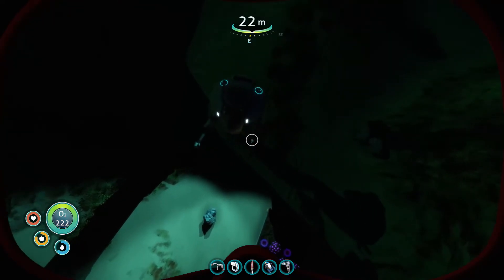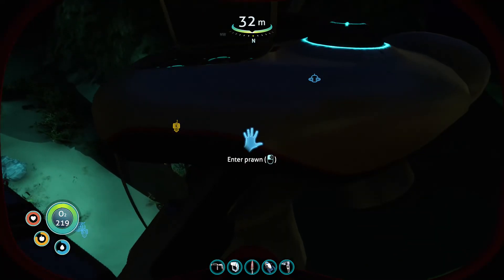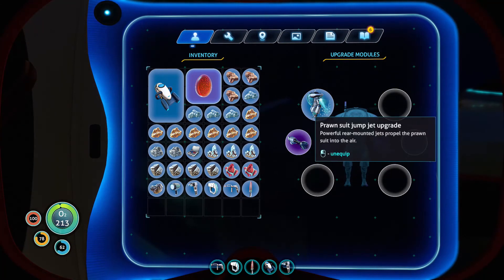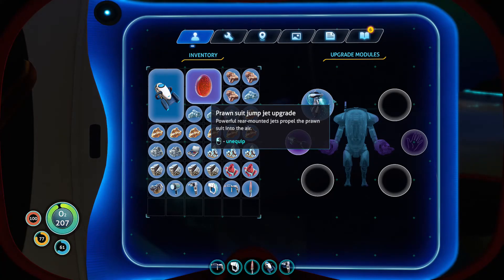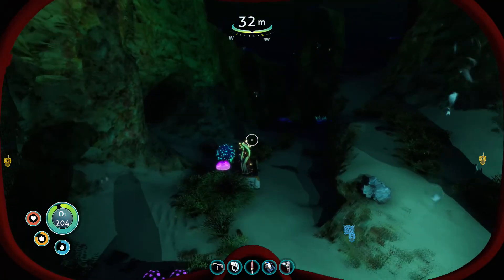Down here I've also created another prawn suit, which I'm calling Champion. This prawn suit has access upgrades — pretty nice. We've got the jet pack on him, and the drill arm as well, which is what we'll need to drill the stuff we need. I've got a whole host of junk in my inventory.